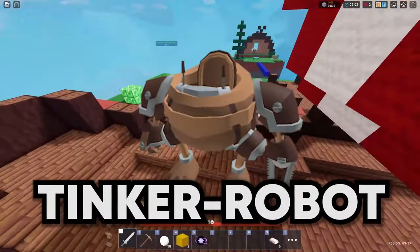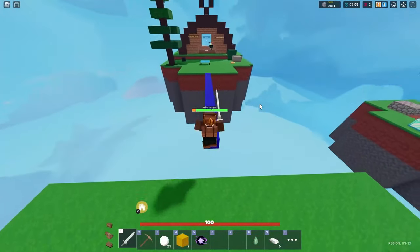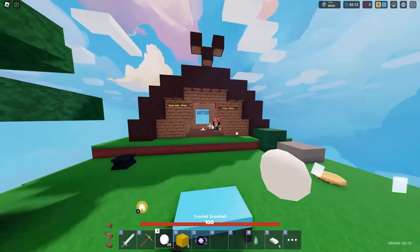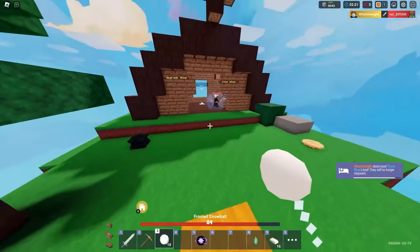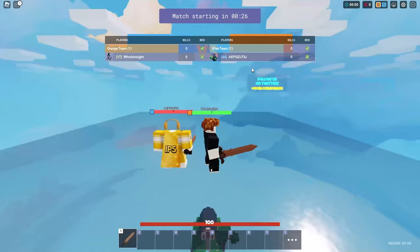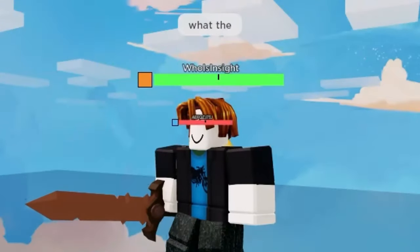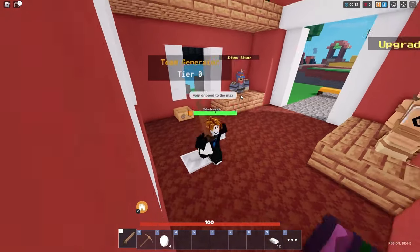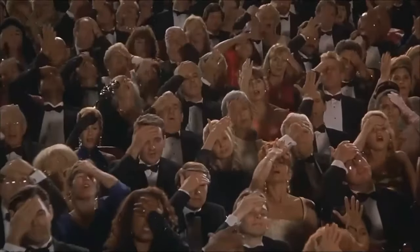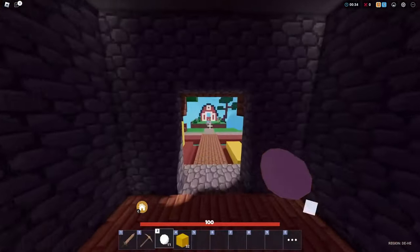Next up we've got the Tinker robot. This is for a kit called Tinker, which is actually a mech kit — it's like a robot. The Tinker robot looks really, really cool, and the tier one Tinker robot has like a wooden effect to it — leather, not bronze. I'm super excited for the Tinker kit. This kit could take over season 10.